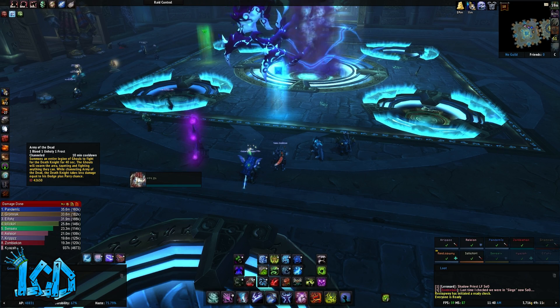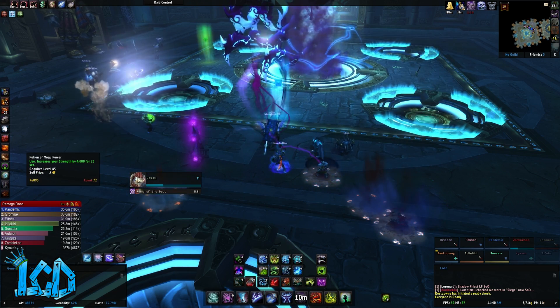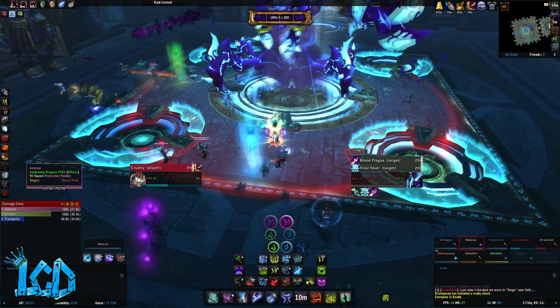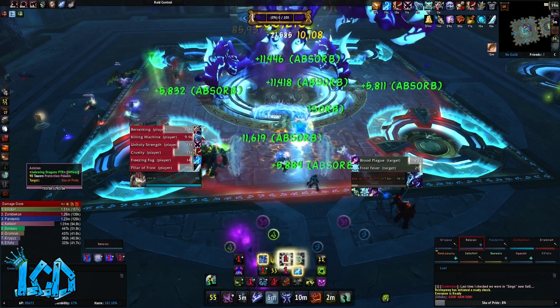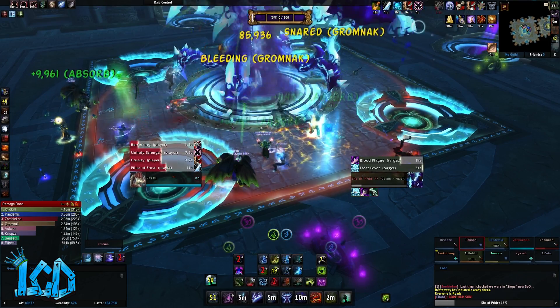The second is called Projection. When Swelling Pride hits a player that has 50 to 74 pride, they create a projection 15 yards from their current location. Projection explodes after 6 seconds, inflicting 175,000 shadow damage to all players unless the projection's creator is standing within it. Any player damaged by this projection also gains 5 pride.